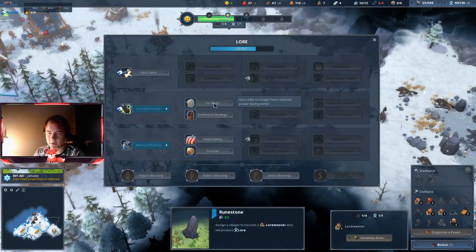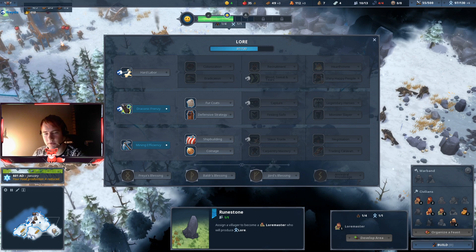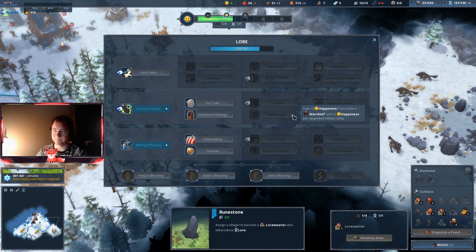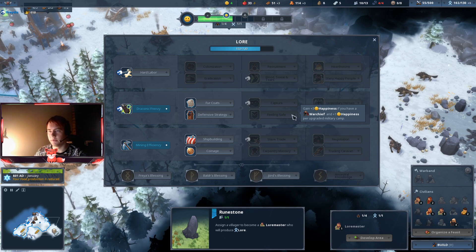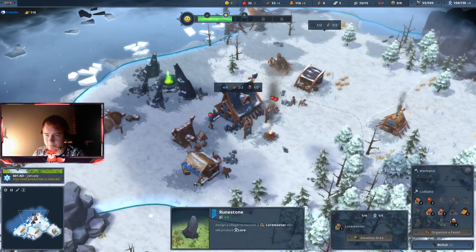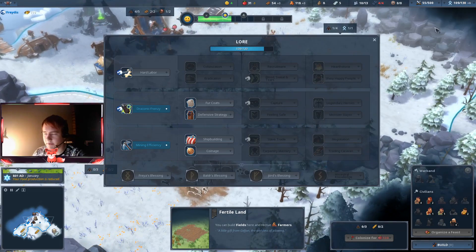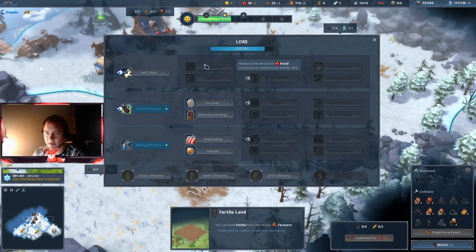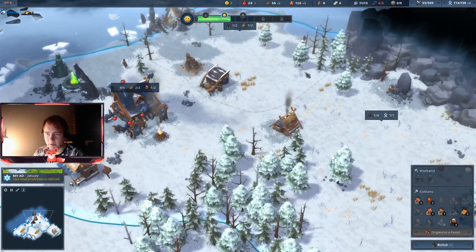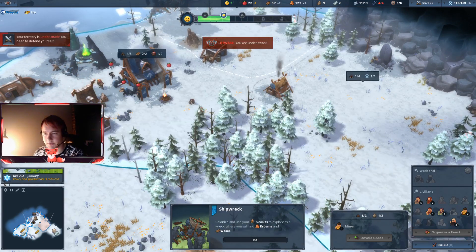Our next lore will be Fur Coats. We don't really need a defensive strategy, but Fur Coats means that you can also attack in winter, and people usually want to attack in winter. After that, Feeling Safe, just so we have more people coming all the time without needing to rely on having more tiles. Then have Feast until we can actually get some other lores and then get our happiness up. This is a very easy way to balance everything - this is the way I like to play the Dragon at least in the current patch.